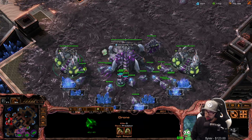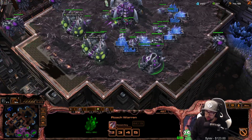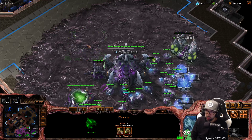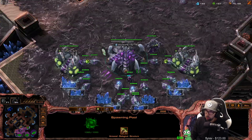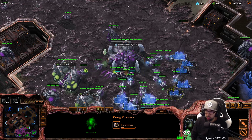We just heard the sound effect of our lair finishing, so now we can go to our roach warren and start up that roach speed. And behind this, we can also take another hatchery. We're about to be rich, so we need to make sure we can utilize that.